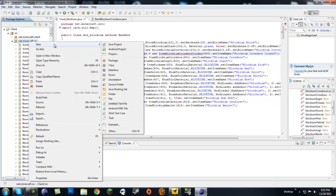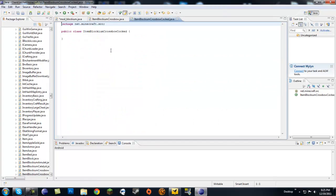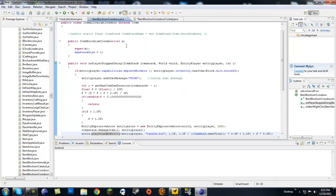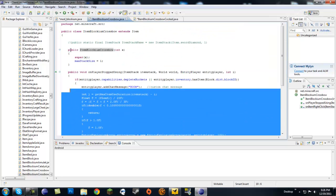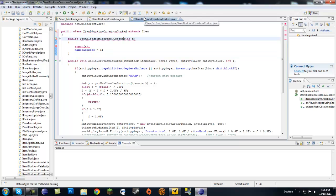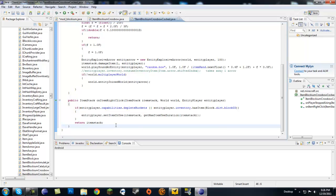Let's create a new class ItemBlockiumCrossbowCocked. Make sure this extends Item. We're pretty much going to copy our whole blockium crossbow class. You're probably not going to have to do this, but for my code it has to work like this. So it pretty much does everything we have in our other crossbow — right now it just shoots.